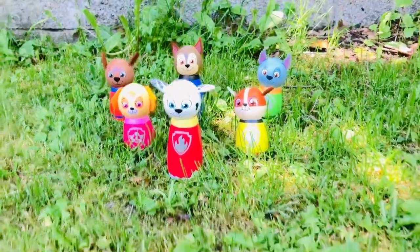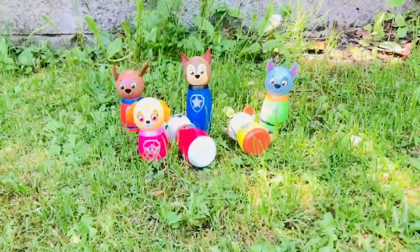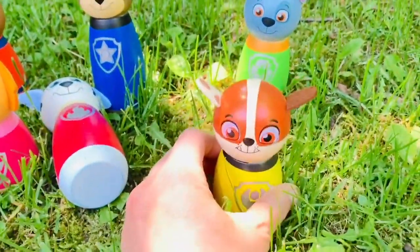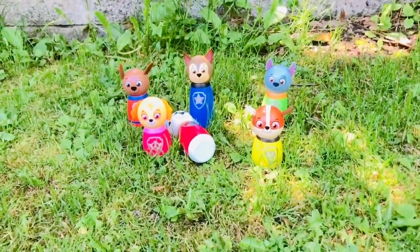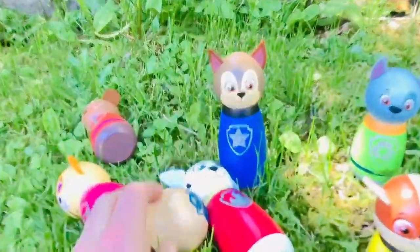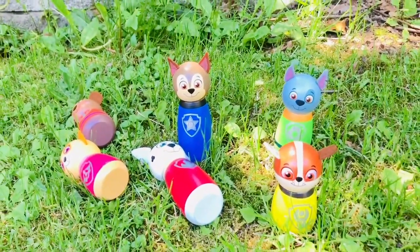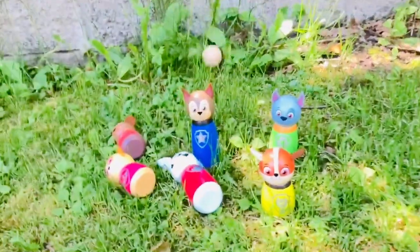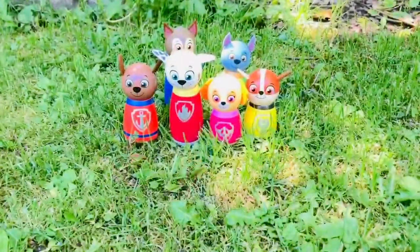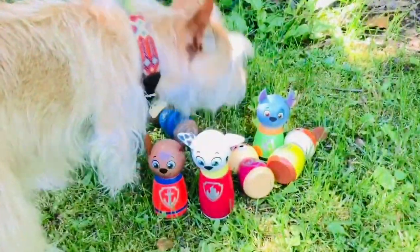Okay, I've set up my skittles and I'm ready to bowl. And I got one point. And Rubble fell down on his own — let's put him back up. That doesn't count. I get two more rolls. I got two more pups down, I have three points. One more. And on my third try, I didn't knock any of them down, so I get three points total.